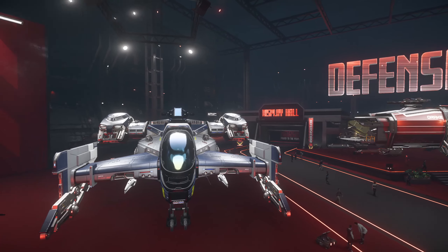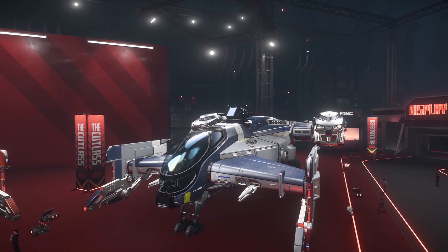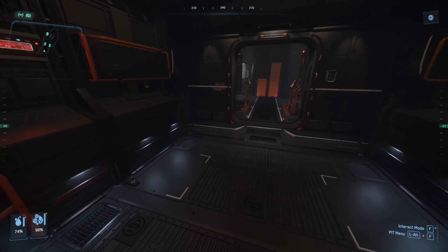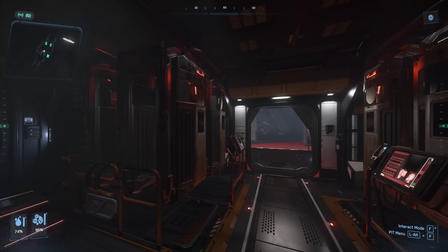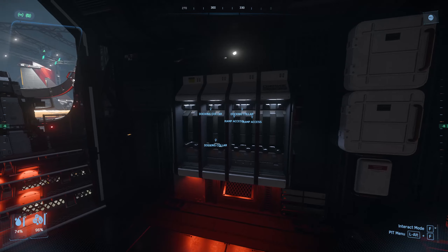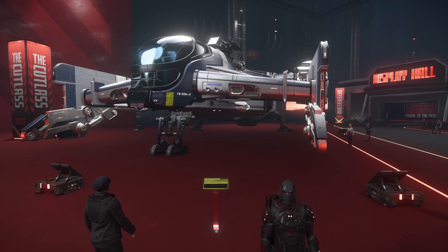The Cutlass Red has a docking collar access port so you can quick-exit, and it's the only Cutlass with a toilet. It also has additional bunks for your patients. The Cutlass Blue is the bounty-hunting variant — the turret is back and you have improved visibility out of the cockpit. It retains a small cargo area but swaps out the medical beds for a whole bunch of prisoner pods. All Cutlasses come with a weapon rack and some internal storage. The Cutlass Blue also features a quantum dampener, which means you can stop pirates in their tracks — or prey if you are a pirate, of course.